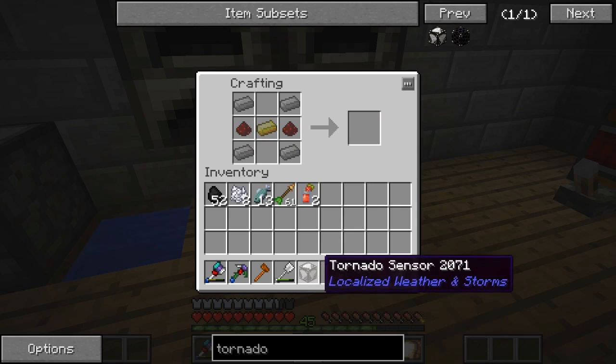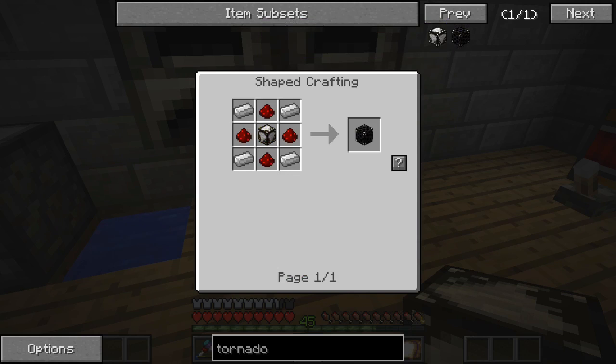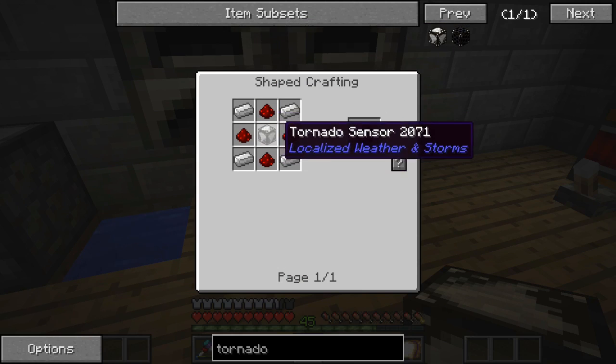There we go, we got a tornado sensor part. All right, let's check out the next one which is the siren. It's four iron — oh, and another tornado sensor, so we'll have to make another sensor.